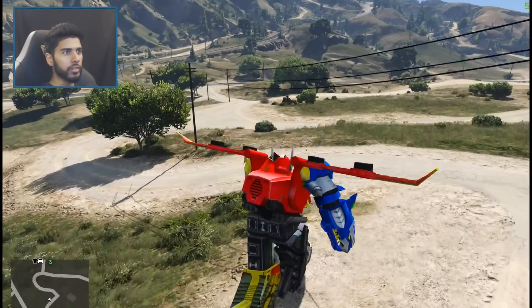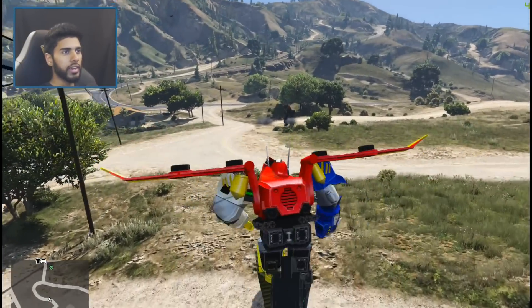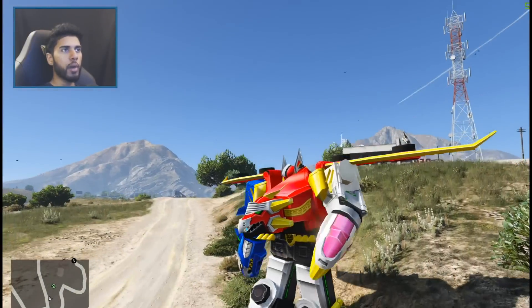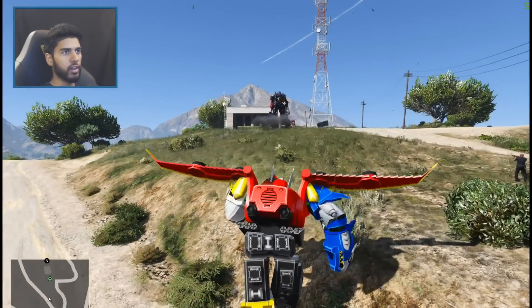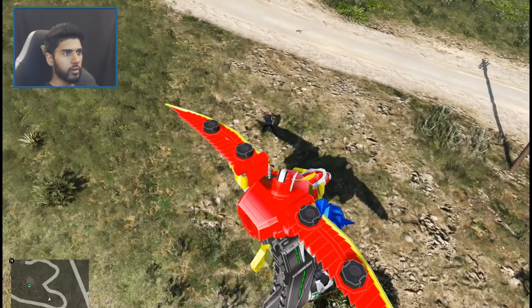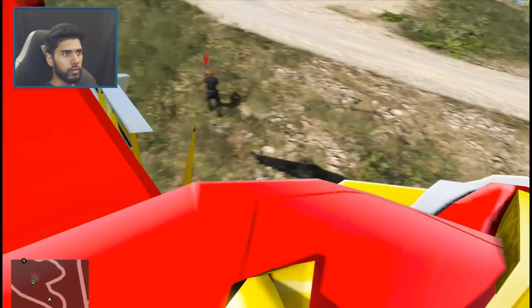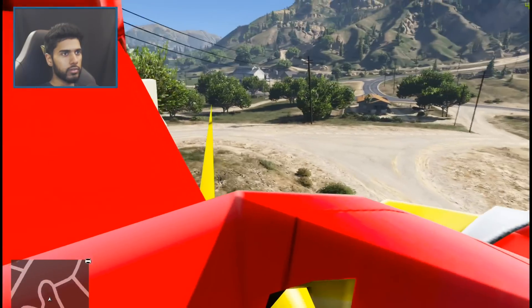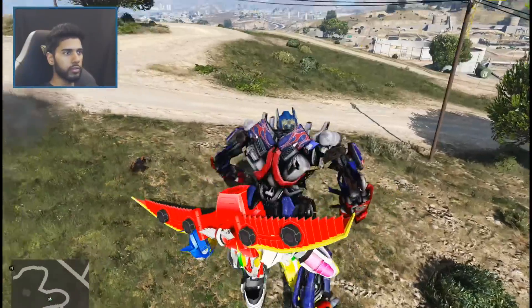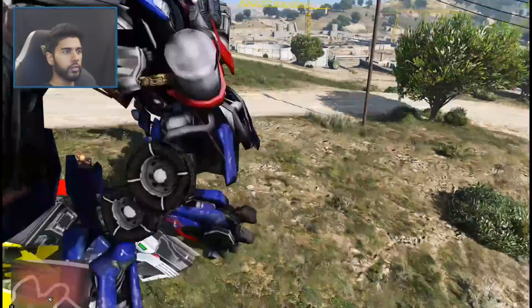Yo, that's him right there. Optimus is already here. I am Optimus Prime. I have come to defeat thee. Oh, we got the cops after him. His first person view looks pretty cool. Except he is kind of tilted. He put his gun on me — whoa, whoa! Optimus Prime is already attacking me!